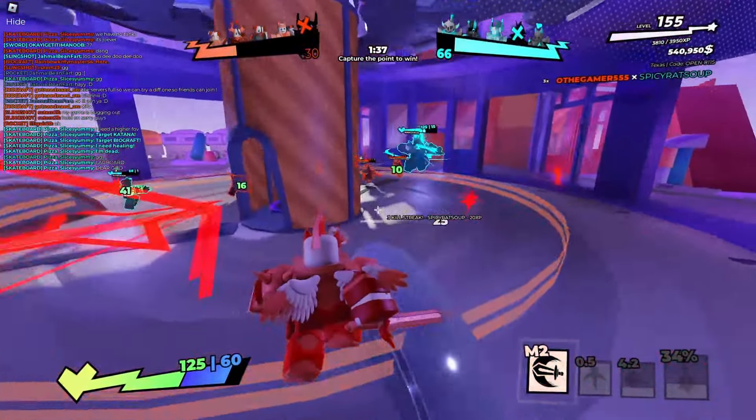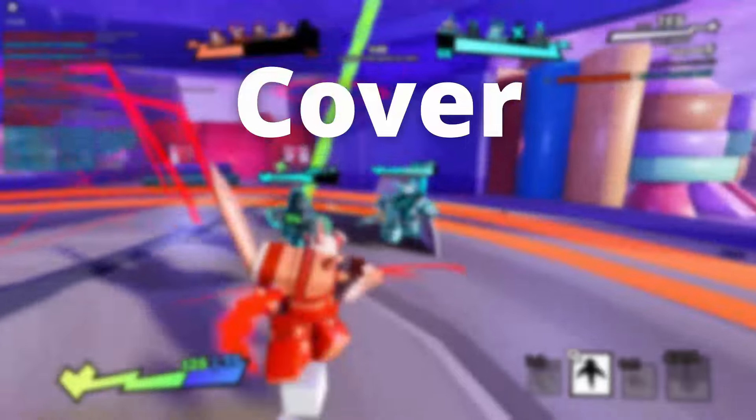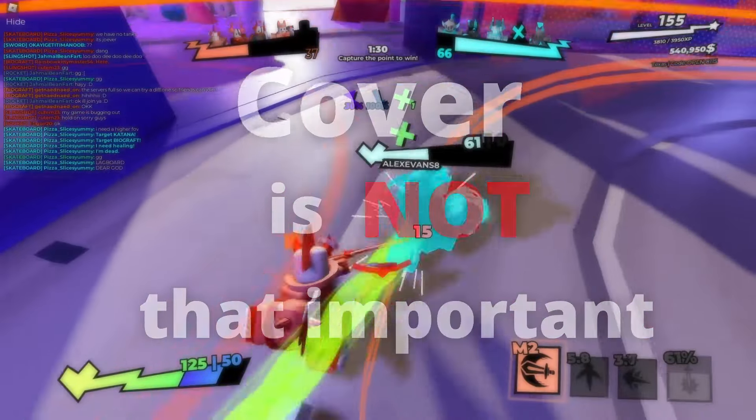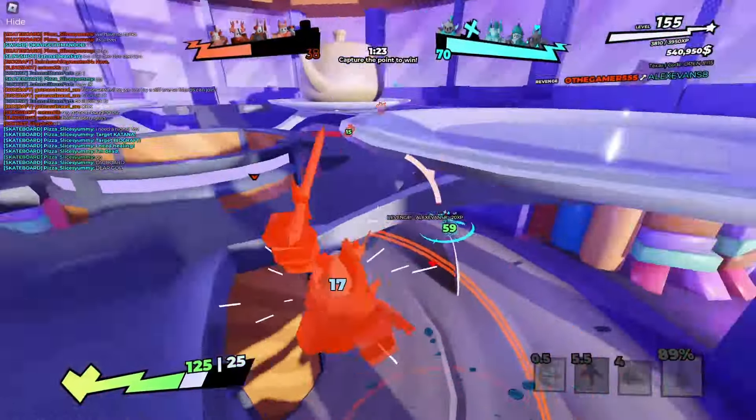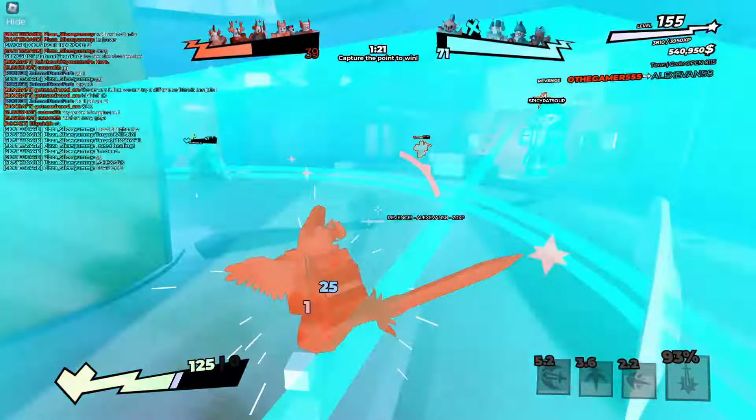This is going to be the most controversial tip, but I'm going to say it anyway: cover is not that important. Now, before you go to my comments and type the biggest essay of your life, give me a second. Fighting isn't necessarily a game based on cover — it's more meant for you to rely on your abilities to escape. Fighting is also a team-based game, so you need to learn how to play around your team. Think of your own team as the cover. I know it sounds wild, but a lot of the fights do happen in the open.